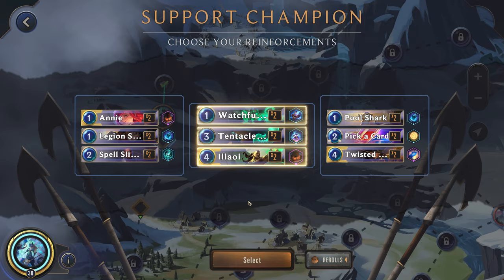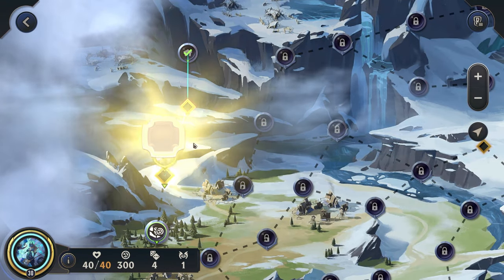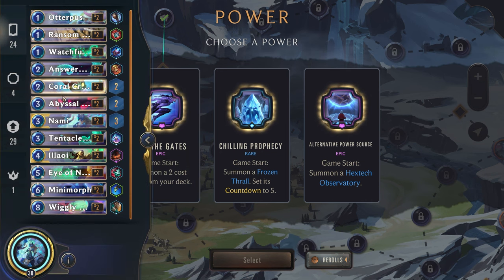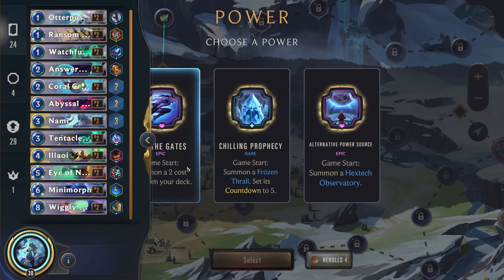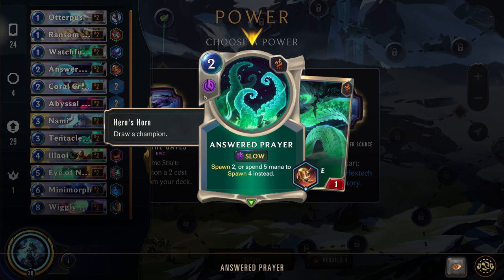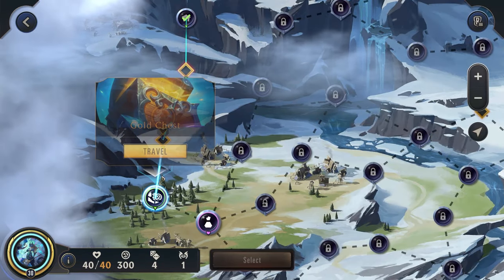All right, power out of the gates: game start, summon a two-cost unit from your deck. The only two-cost we have is the Coral Creatures. This actually isn't bad — by getting it out of our deck and onto the board, it's a solid unit, but it also increases the odds that we can get our Answered Prayer when we play our Nami. That's actually not too bad, so sure, let's grab that.